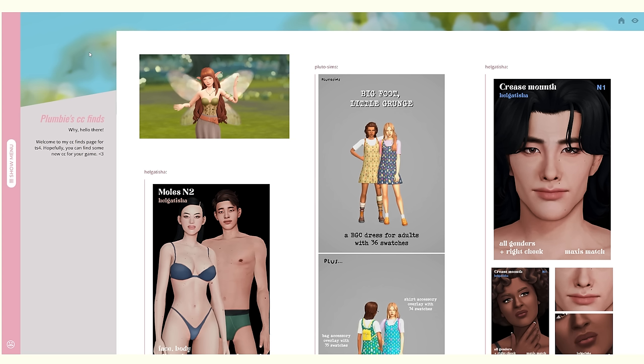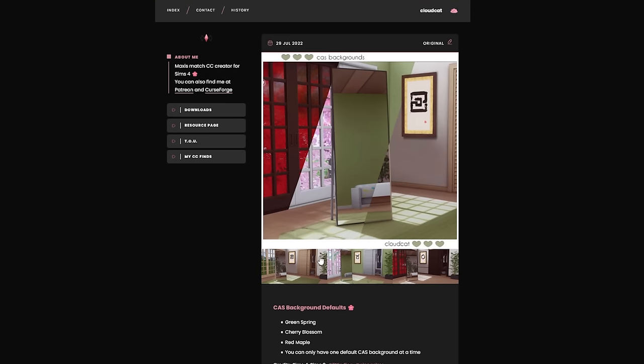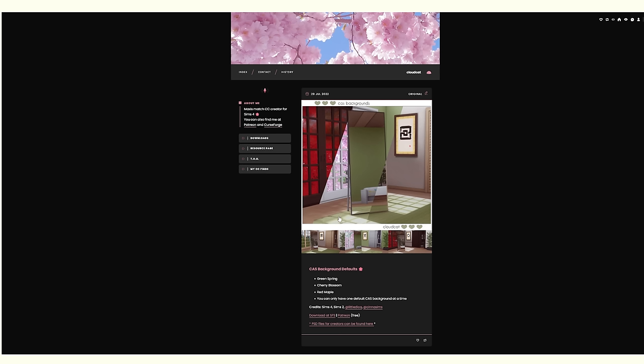I think I'm going to call it a day for the custom content from my following list. Now let's move on to some mods. I don't want to get a lot because I haven't played the game in a while, but there are some essential must-have mods I had before and a couple new ones recommended by you guys. But first, before the mods, I want to get some default things like a CAS background. I've been using this one by Cloudcat for quite a while — it's got seasonal versions: green spring, cherry blossom, red maple.